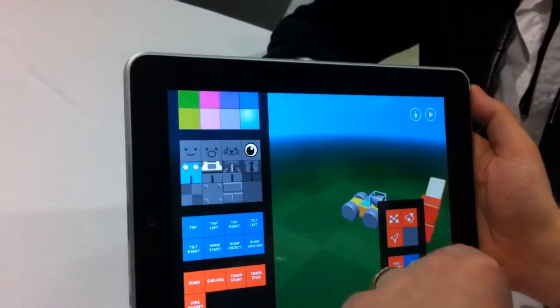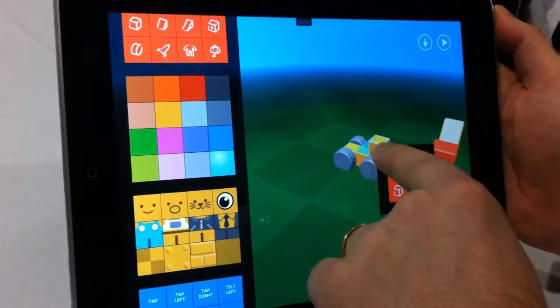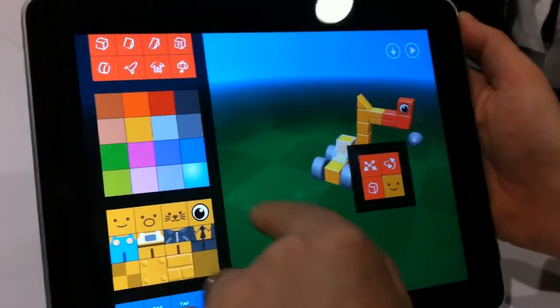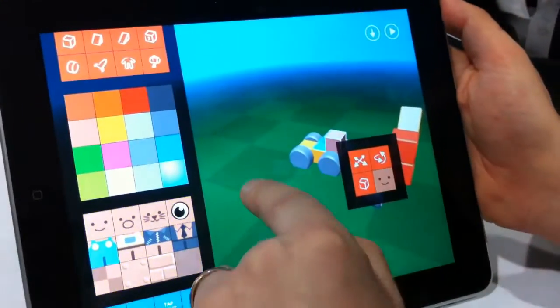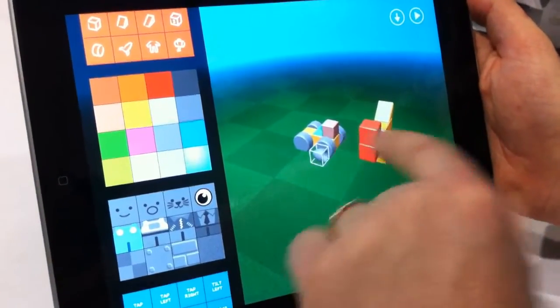We need a driver, so I'll remove the rocket and add another cube, then add a face to the cube. We need some more skin colors — there we go, we got a driver. I still want the rocket, so I'll place the rocket back.